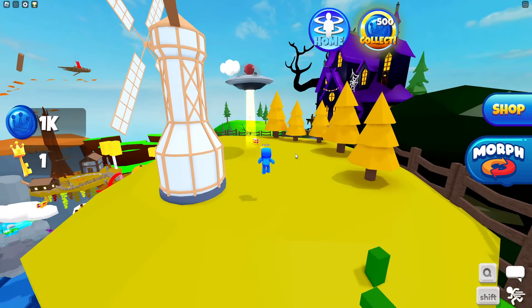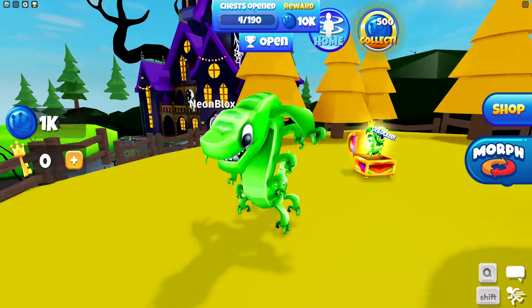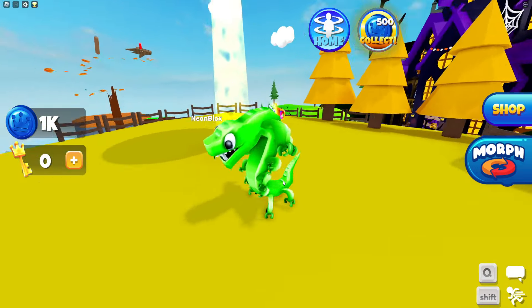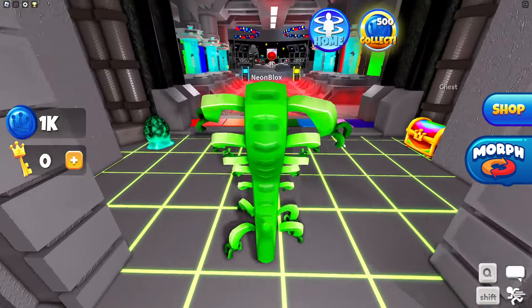But we are on this island. And there's another chest over here, which means a brand new morph. You are kidding me — look at this thing. This is the green alien caterpillar. And there's a UFO. We actually entered the UFO — and who do we have over there?